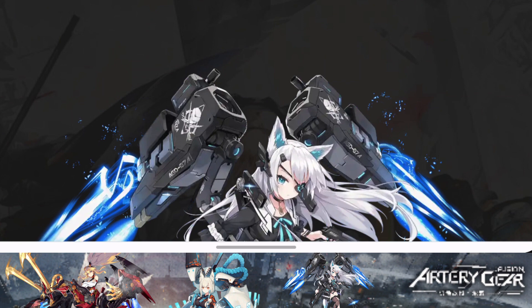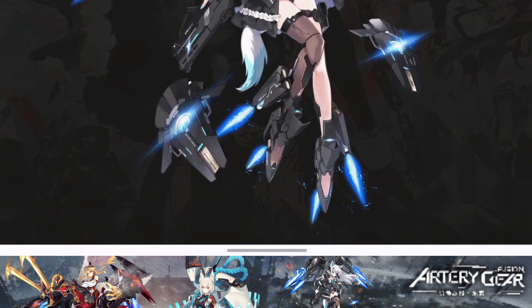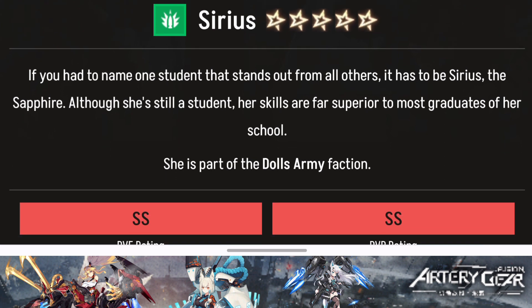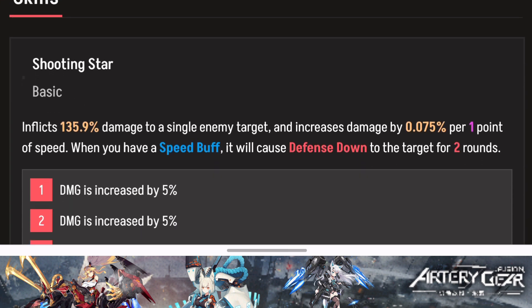The first 5-star unit you're going to reroll for is Sirius. She is a single target damage dealer — a 5-star green type unit. She has an S rating for PvE and SS rating for PvP. She's mainly a single target character who inflicts damage on a single enemy and increases damage by a percentage per one point of speed when you have a speed buff.